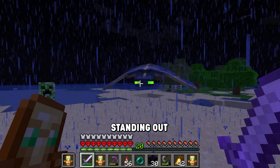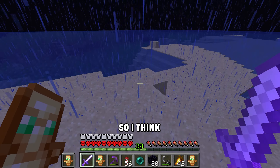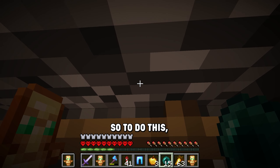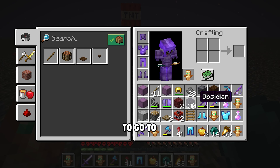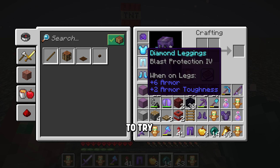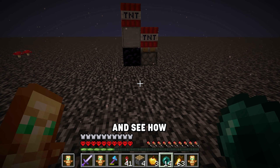I'm getting awfully tired of standing out in the rain and farming creepers for hours, so the first order of business is going to be to set up a creeper farm. To do this I need to get some snowmen, so I need to go to a snow biome. I want to be able to go to the nether roof a lot easier, so I made some blast protection armor, and I'm going to use a method I saw online to try to break the bedrock and set a ladder up.